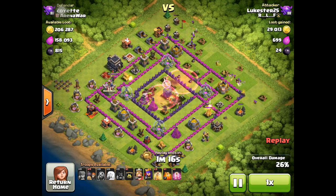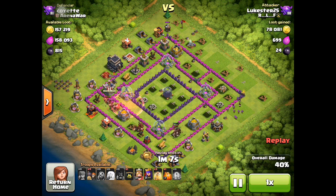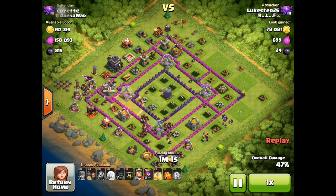They quickly get rid of the expo there, and he still has a haste and heals. That's where he puts the haste. Now he's gonna have to start healing some of the hogs because they've taken quite a hit, especially on the expo side. I was pretty interested in this because I can't really figure out where the giant bombs are.